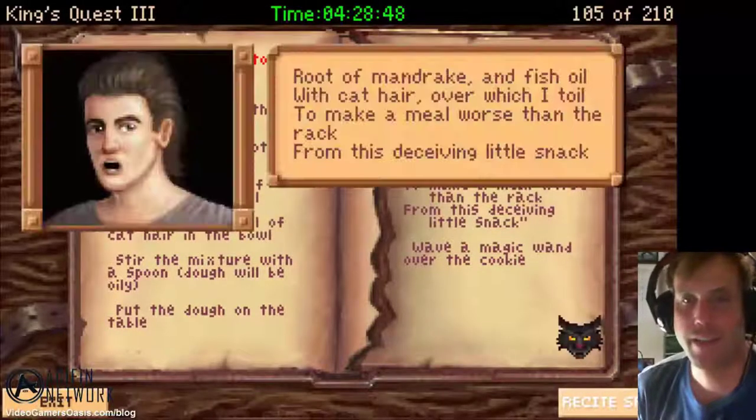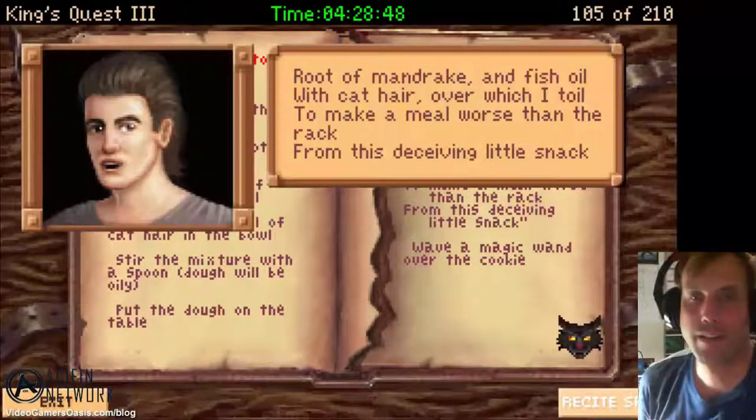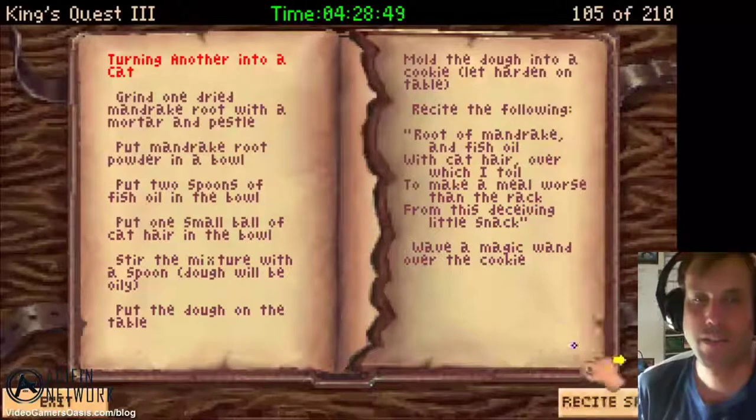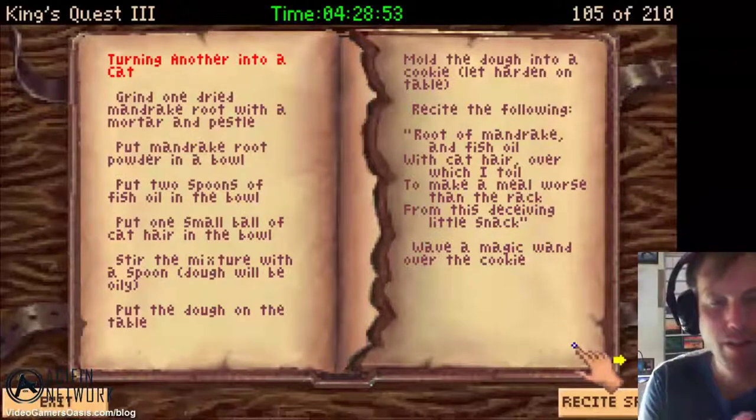In this episode of King's Quest 3 to Heir is Human walkthrough, I show you how Gwydion can learn to make a 'turning another into a cat' incantation. Stay tuned.